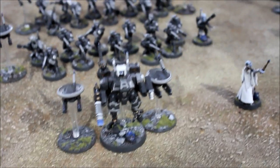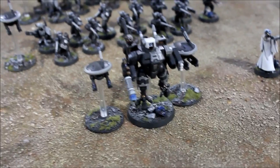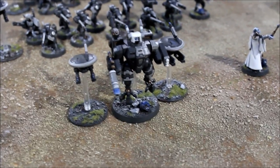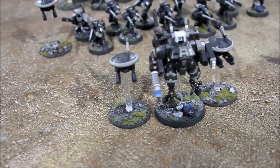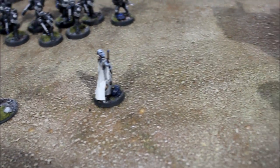This is my 1850 points Tau Army. We're using the older Codex just before the switchover — it's our last chance to play with the old Codex in 6th edition. The HQ choice is one Shas'o Crisis Commander with two gun drones, missile pod and plasma rifle, and then an Ethereal as well.